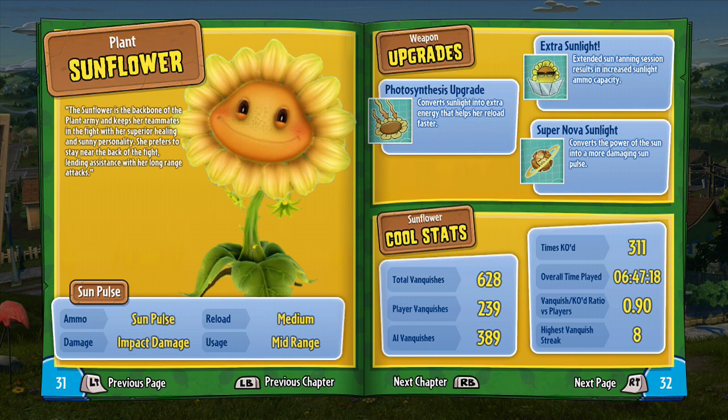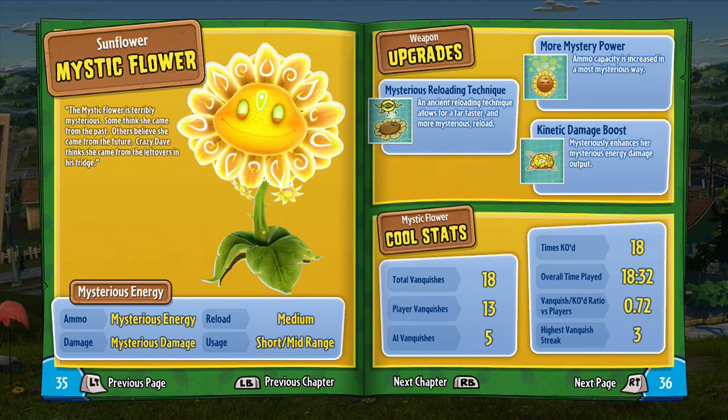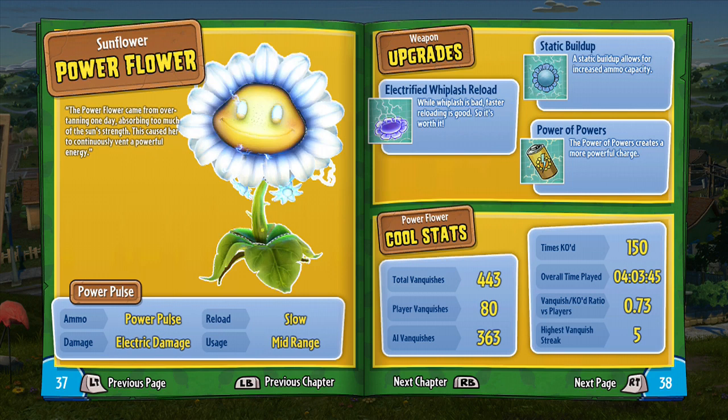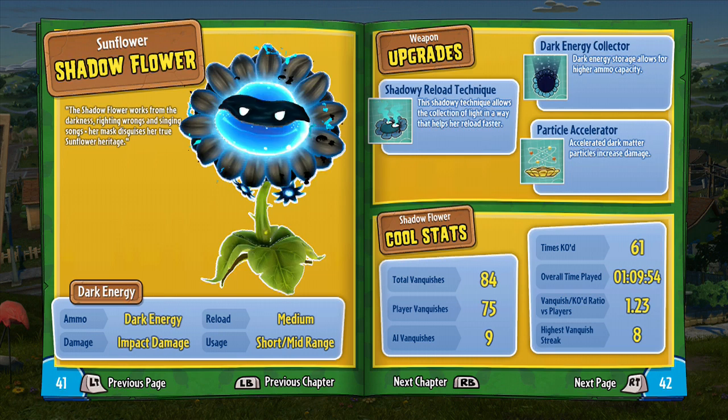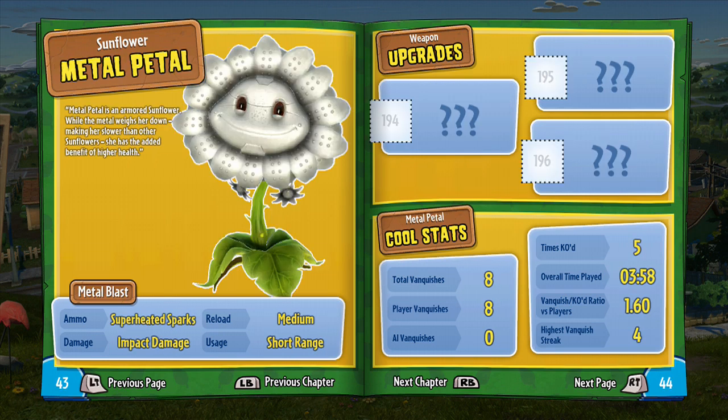As always, if you want to read the biography just put the video on pause. So right here we have the normal sunflower. Next up is the mystic flower, the power flower, fire flower, the shadow flower, and the metal petal.